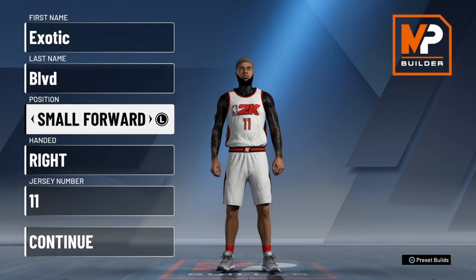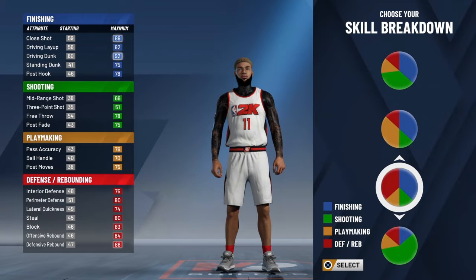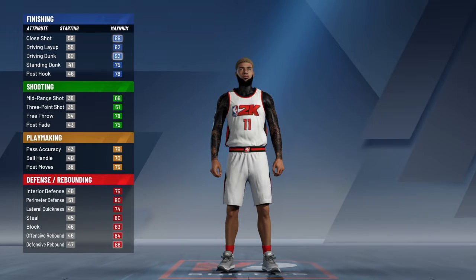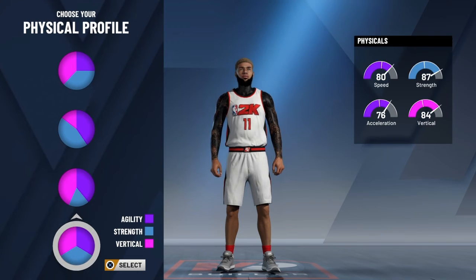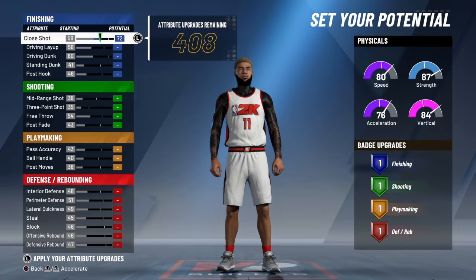To make this finisher build, the position will be small forward, right-handed. You want to pick the red and blue pie chart for finishing and defensive. Pick the equal, balanced physical profile.